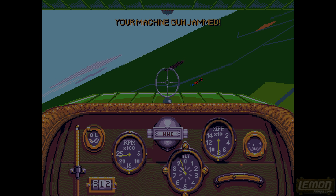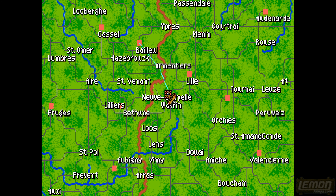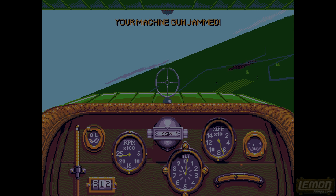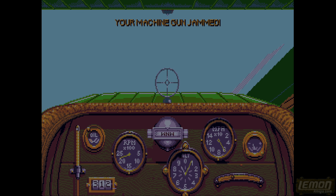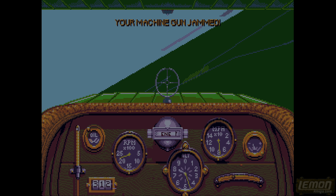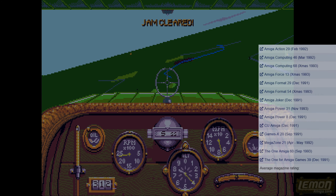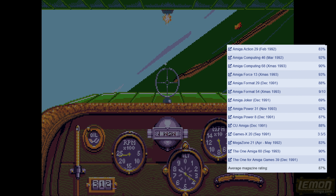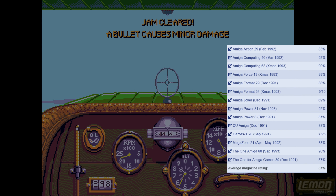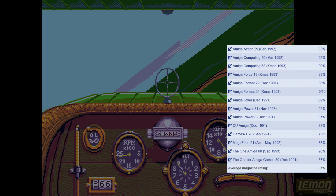That gives us time to go through the review scores. Omega Joker awarded this masterpiece 69%, and Amiga managed 82%. Amiga Action awarded it 88%, Amiga Power gave it 87%, CU Amiga also gave it 88%, and Amiga Format gave it 88%. Joystick Magazine awarded Knights of the Sky 90%, Zero awarded it 91%, Datto gave it 93%, and He Computed 92% - so that basically means around 8.7 out of 10.